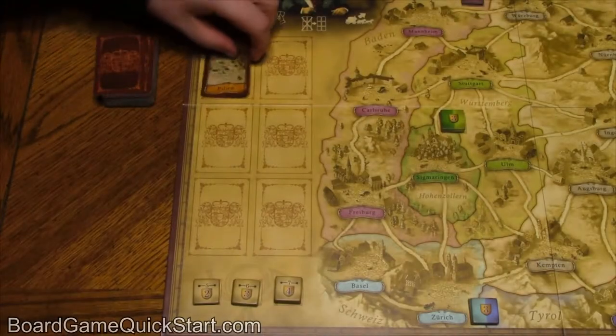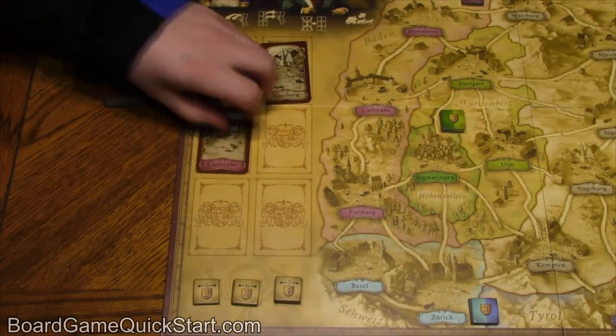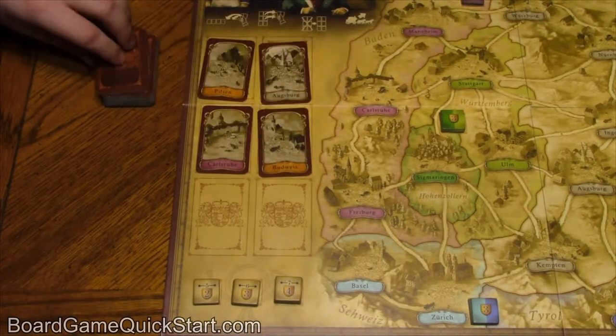Finally, shuffle the city cards and place six of them face up on the board, like so, and place the draw pile nearby.